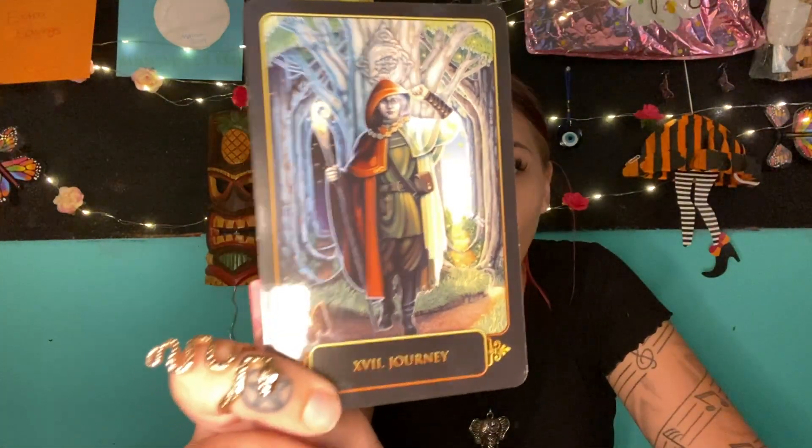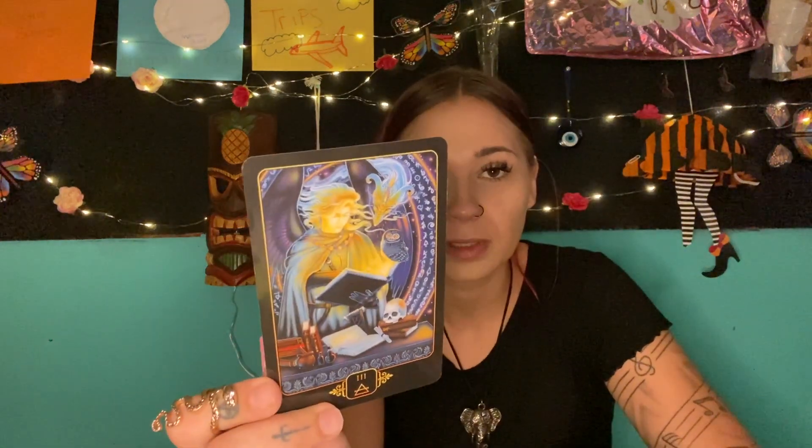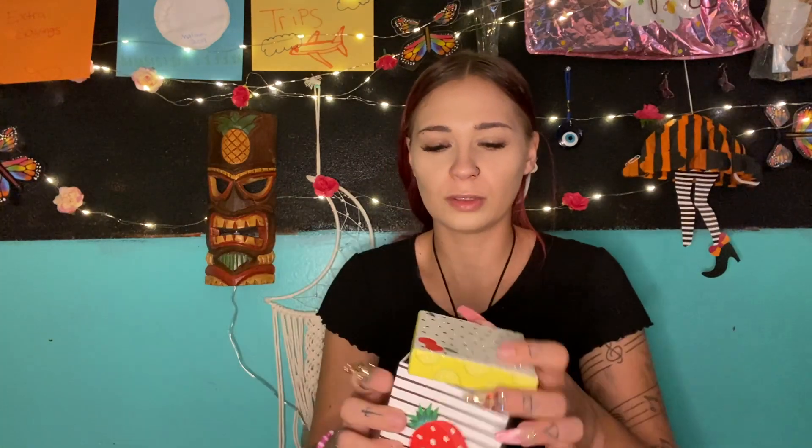One of your psychic abilities has to do with astral traveling — you can go in between different dimensions, different worlds, and you have the power to open up portals. Reading and writing is significant too — if you don't have a manifestation journal, this is your sign to get one. We also have air, which is telling me one of your psychic abilities has to do with being able to communicate with people. Not everyone thinks that's a psychic ability, but it is, especially if you're a healer.